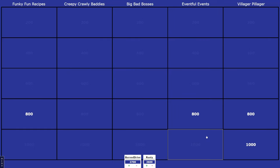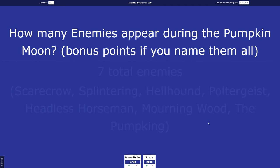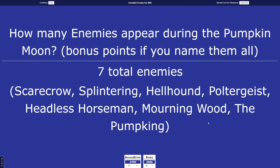Eventful Events 800: how many enemies appear during the Pumpkin Moon? Bonus points if you name them all. Rusty answers — you have the Haunted Trees, the Headless Horseman, the Jack-O-Lantern Boss. I want to say seven. Wow — and you named the Headless Horseman. Game Shark.